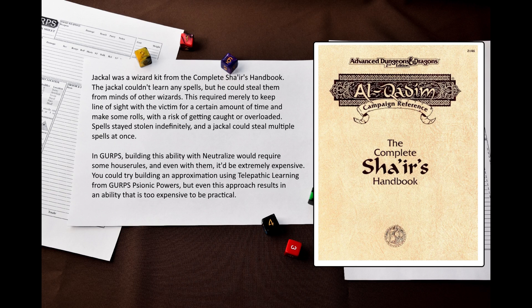There was another class that stole spells from others: the Jackal Kit for Wizards, published in the Complete Sha'ir's Handbook for AD&D 2E. The Jackal was a wizard who couldn't actually learn any spells — instead he would steal their spells from the minds of other wizards. In AD&D it simply required the Jackal to stay within line of sight of the victim wizard, then make some rolls. The spells stayed stolen indefinitely, and the Jackal could have multiple spells stolen at the same time. So we have to compromise and make something similar, at least in flavor.